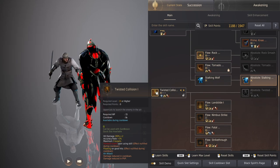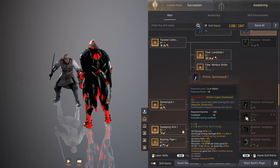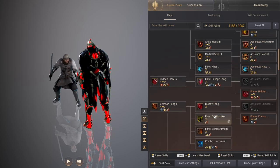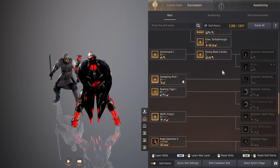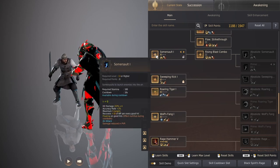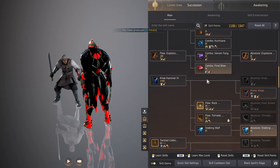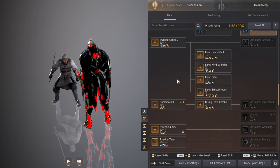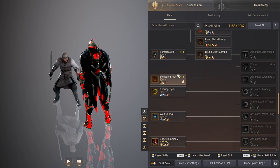Twisted Collision is not really a big deal for PvE, so I'm not going to include that. Summersault is not the most important skill — while it does have a DP debuff, the one from Death Strike is 5 DP more and a lot better. Summersault is also useful for a cancel with Wolf's Fang, so it's not critical, but I will show you how to use Summersault afterwards. For now, we'll leave it out.